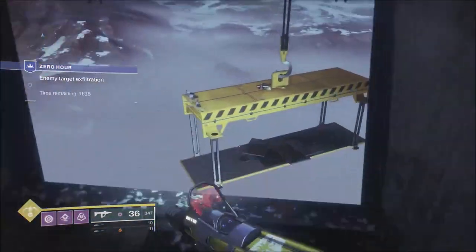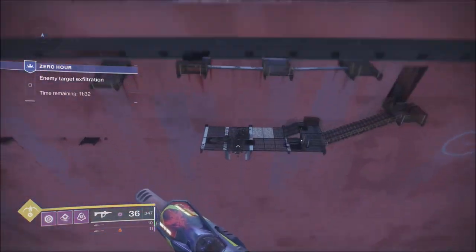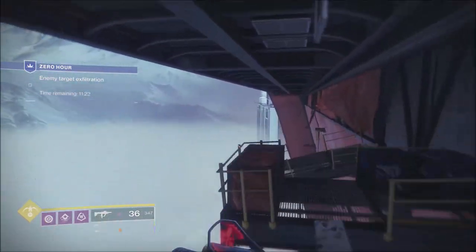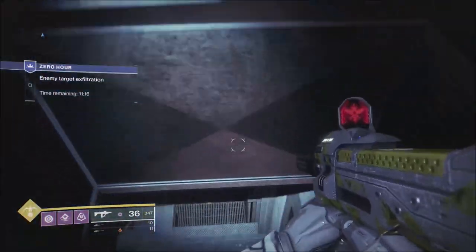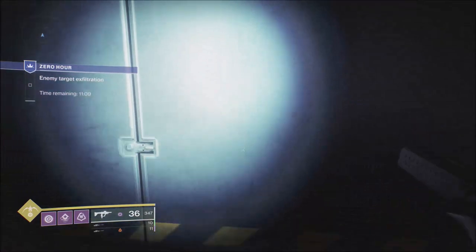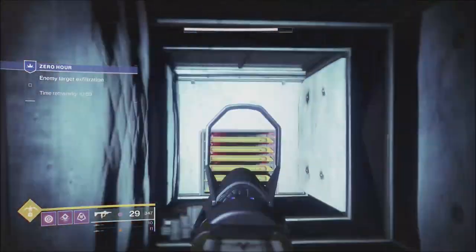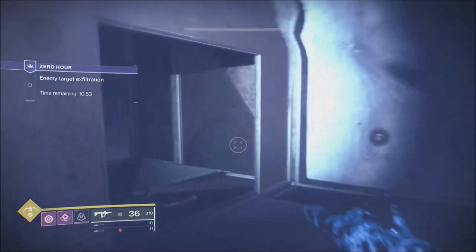When you get to this jump, jump onto here and you'll see there's a little track going down the wall. If you use that as your reference point, it will take you right to the main platform. With the Stompees, you really just need one jump and then you can mantle. This saves a bit of time when you don't have to double jump. If you can save a couple of seconds on each jumping section, before you know it you've got an extra minute at the boss. That's the fine margins you deal with.